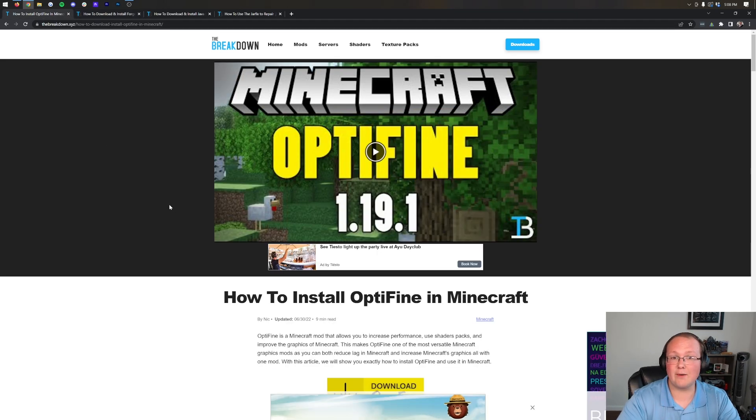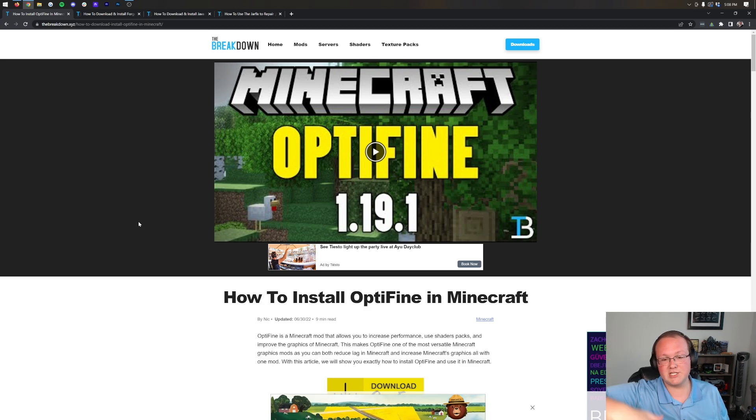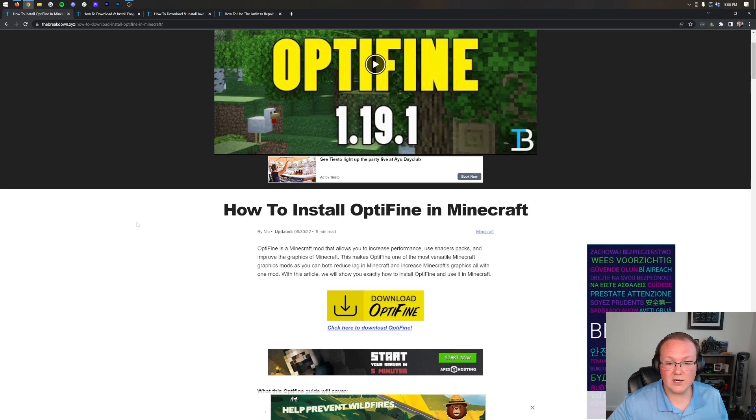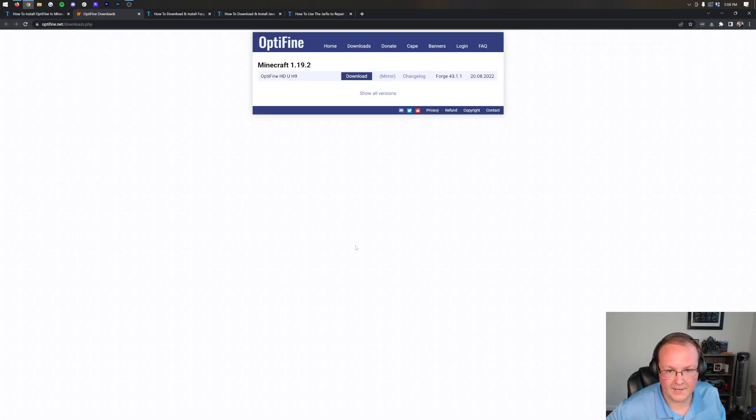First things first, we just need to download Optifine. This is actually as you would normally download Optifine. You can find the Optifine download link in the description down below. That will take you here — this is our in-depth guide for installing Optifine, but just ignore that. All we're using this for is clicking the yellow Download Optifine button. That will take us to Optifine's official download page, where we want to make sure Minecraft 1.19.2 is selected.